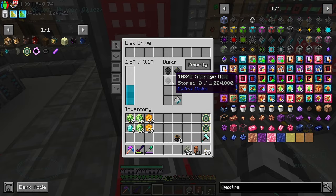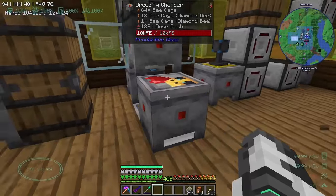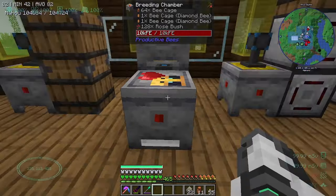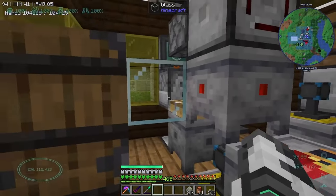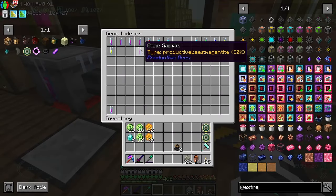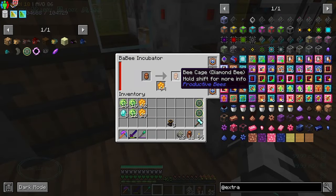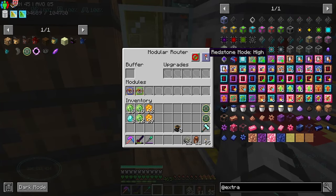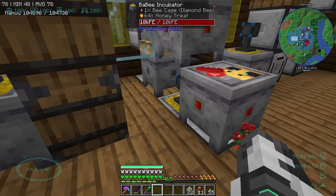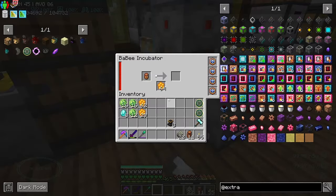Once I got rid of all the sugar we had loads of space, but I thought I might as well make another disk just in case. The bee machine is making us bees. Let me check in here - are you done? Oh, I forgot to turn this one back on.